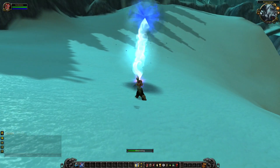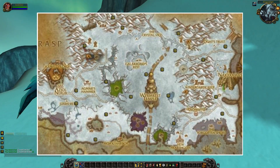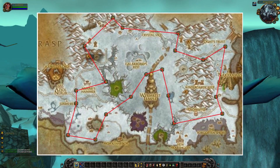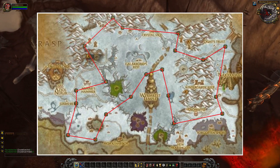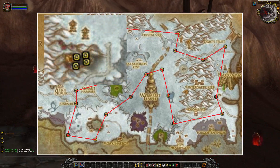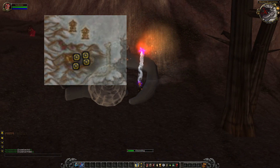The first zone I am going to cover is Dragonblight, and this is the spawn locations for the clouds. I will also show you how I usually fly when I am farming these in Dragonblight. When you are farming in this zone I also recommend you to take a look at this location, where there is a chance you can find Sinter Clouds for the Crystallized Fire.